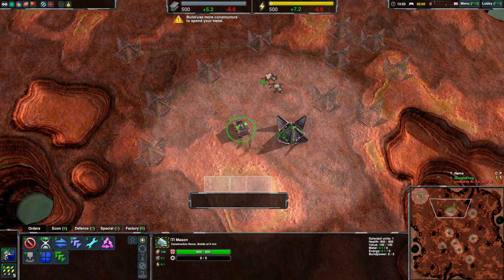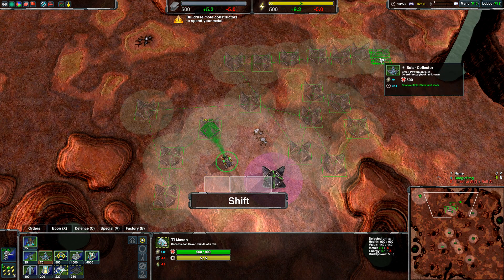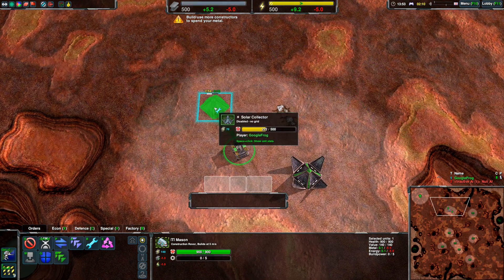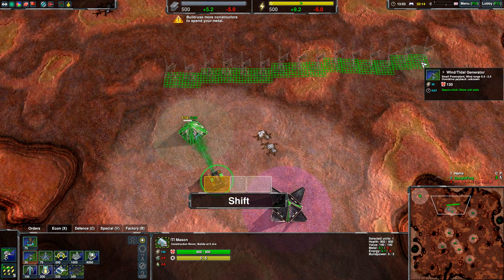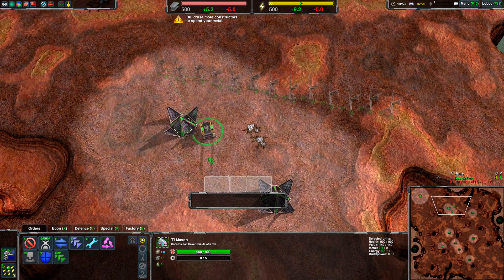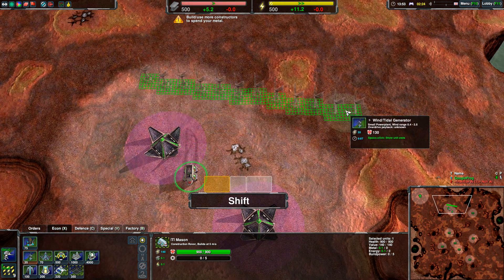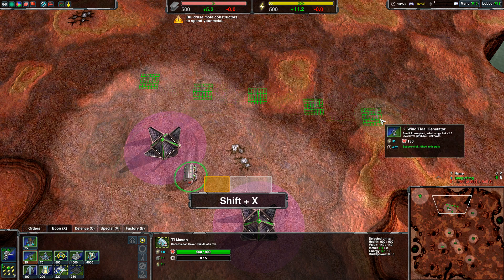That was a bit tedious to shift-queue all these buildings. What if I want to build a little line, like a nice wall? What you can do is hold shift and drag, and then you've got a line of buildings. Wind generators are a bit explosive when they die, so I want to spread them out, which I can do with Z and X to spread out my buildings.